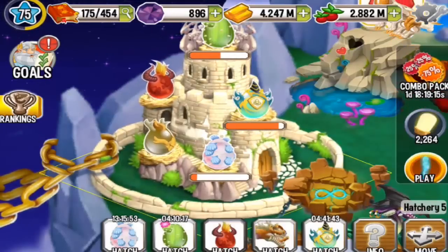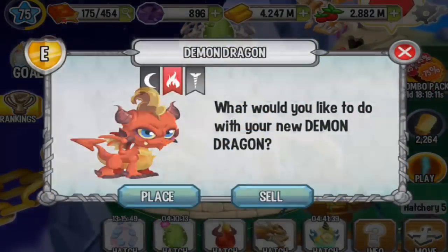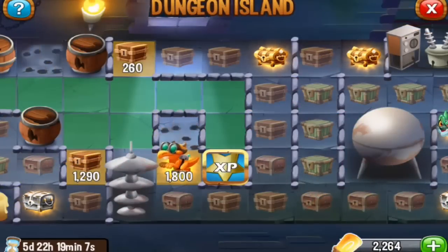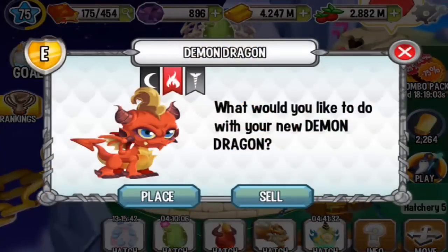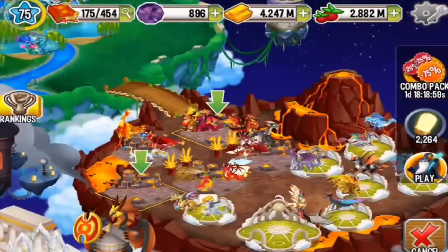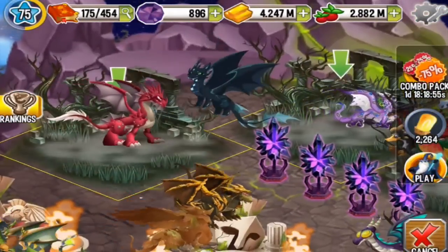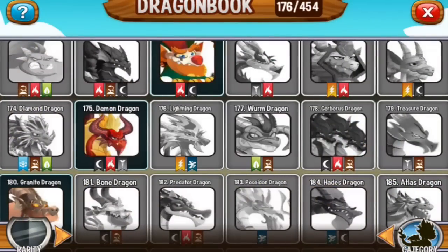Alright ladies and gentlemen, the Demon Dragon has finished incubating. I got this dragon in the Dungeon Island event. Soon we'll get the Cookie Dragon, but today we're going to do a review on this dragon. Let's place it into a dark habitat, because this is a dark element dragon right here — dragon number 175.